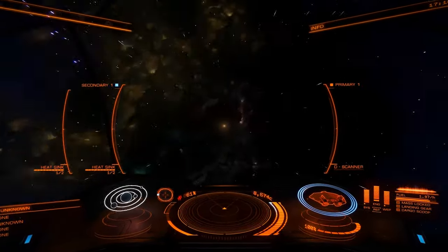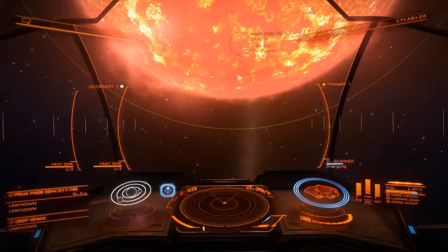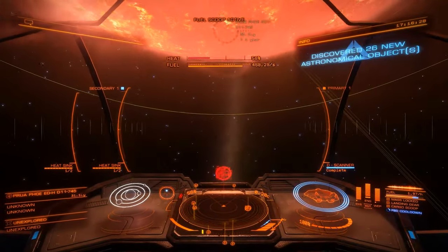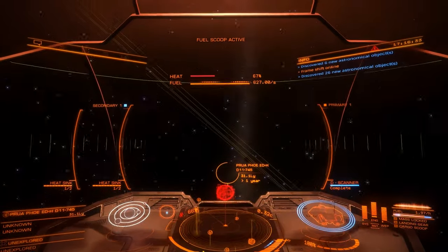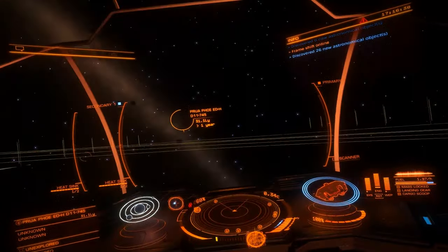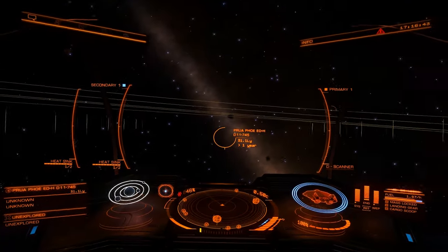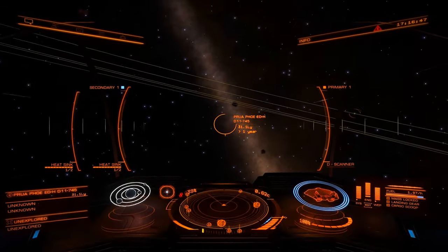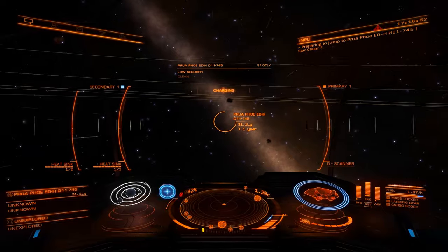I know there's things like the Fuel Rats that'll come out and refuel you, but I don't know how they find you — do you have to stay online the whole time, or do they send you a message like 'hey, we're out here, log in when you can'? It's a really cool idea. I really like that there's basically a triple-A kind of roadside assistance — like, 'Hello OnStar, yes, I'm out of fuel in the nebula system, I need a tow truck.'